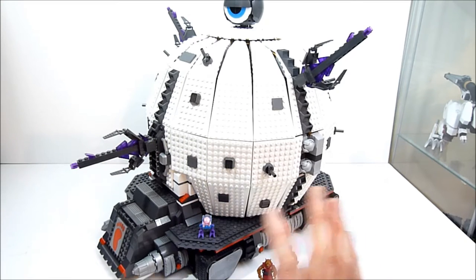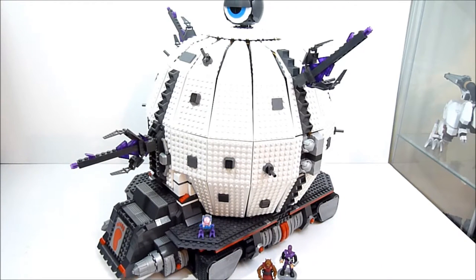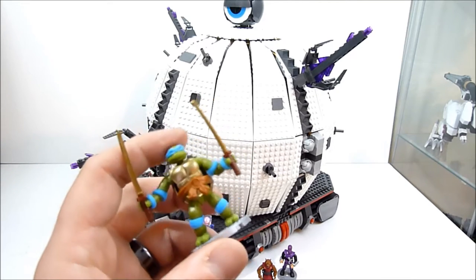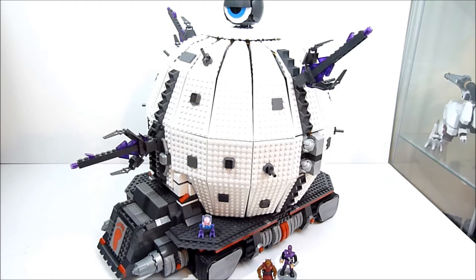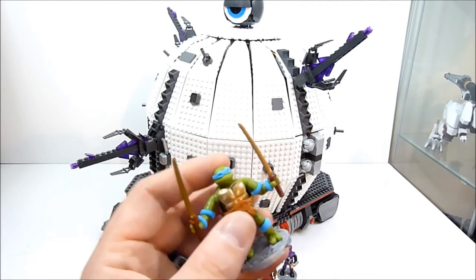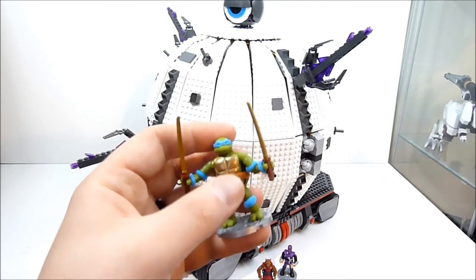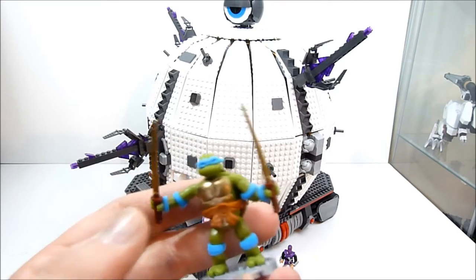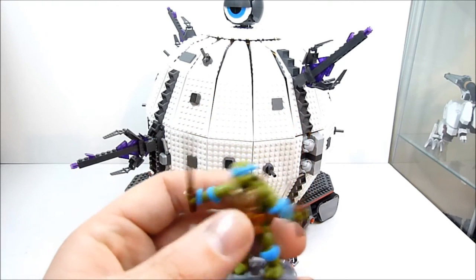My biggest gripe with the set is that it comes with only one ninja turtle. At the $250 price point, I would have liked two, three, or all four turtles, plus maybe a blue Shredder to match his original toy colors. Shredder is currently only available in the Party Wagon set, and some rock soldiers from Dimension X would have been a cool addition too.